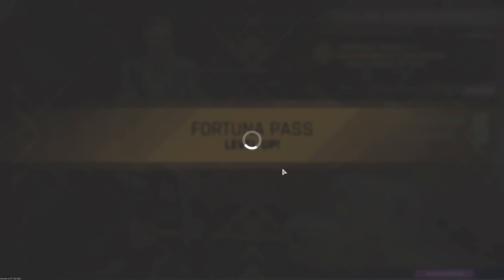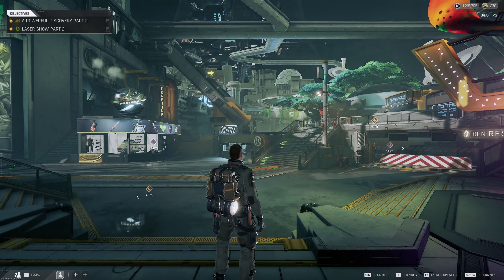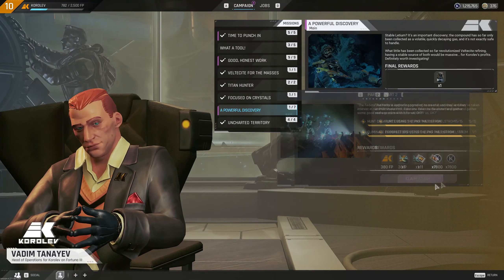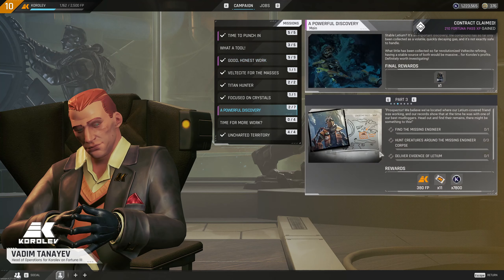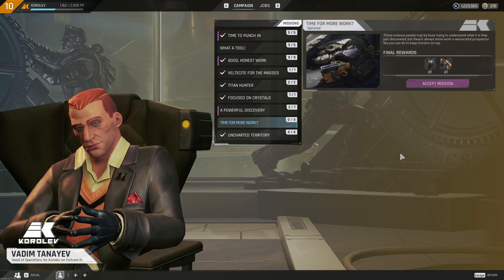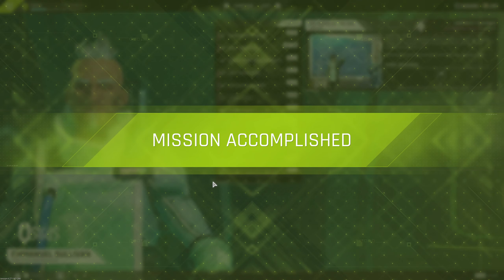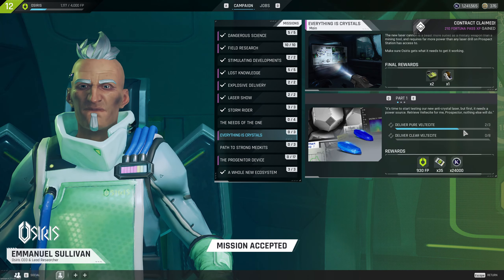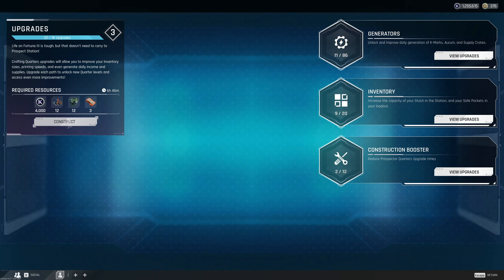I feel very bad about killing that guy though - he had like 10 med kits on him, maybe not 10, maybe seven. That is Powerful Discovery Part 2 done - finally. Please don't give me any more PvP missions Koralev, I don't like them from you. Find the missing engineer - hunt creatures around him and deliver evidence. That is on Crescent Falls. Everything is Crystals is our next quest line for that Pure and Clear Velticide - that is going to be a pain in the ass to do.